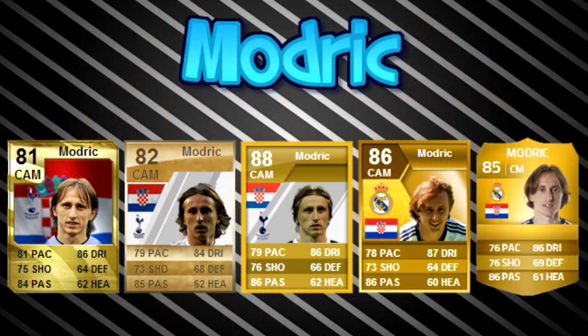We're going to dive in with our first player and it is going to be Modric. Modric is 85 rated this year, actually the lowest rated player in this video — everyone else is 87 or 88. His highest ever card was 88 rated when he was at Spurs on FIFA 12, going up from 82 to 88 in one season. He started off as an 81 rated card on FIFA 10, which is a recurring theme — all these players started pretty low and have gone up quite a lot of stat points in recent years.